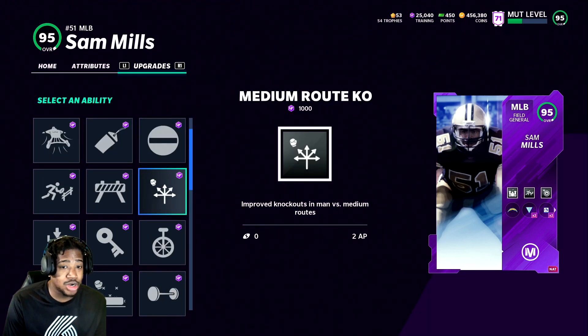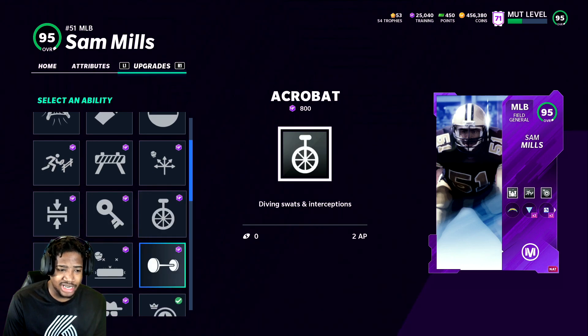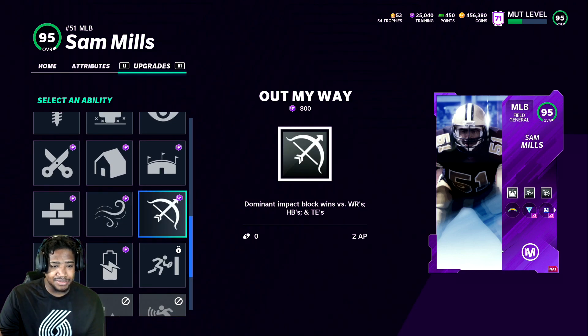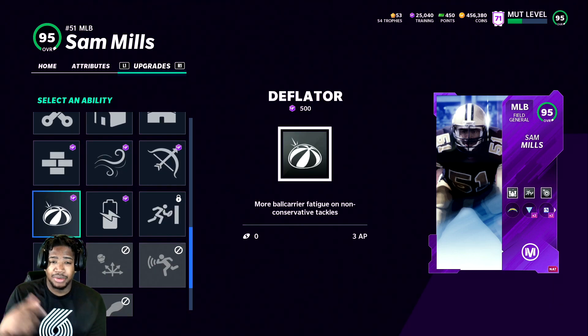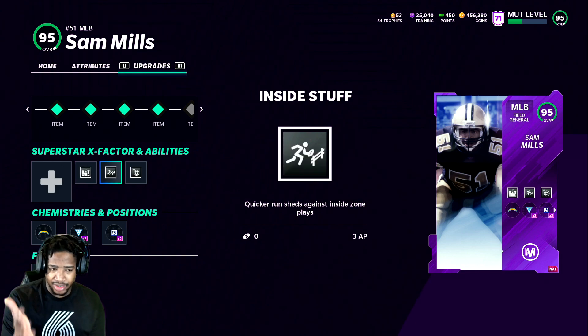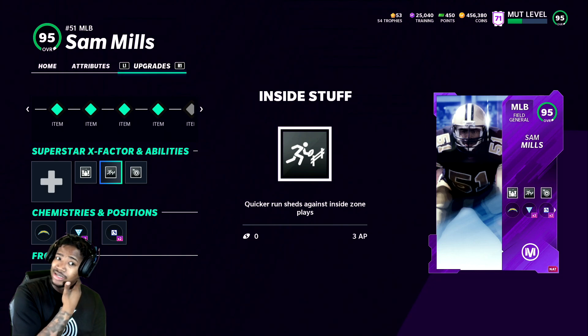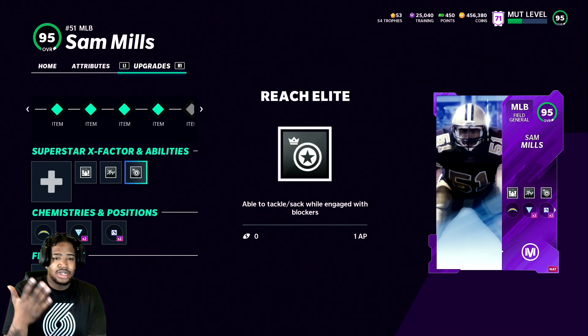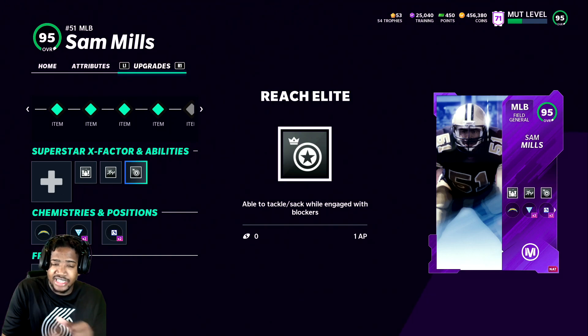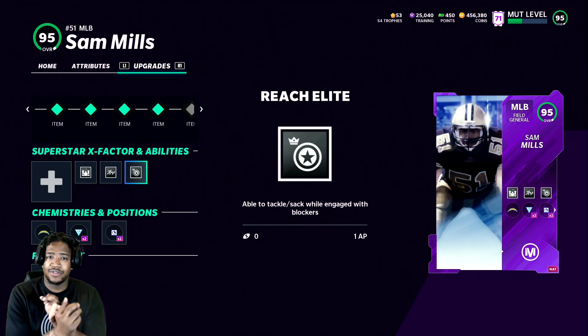The reason I recommend those: inside stuff — make sure he doesn't have run stopper. The reason you want these three is to prevent additional yardage gains while tackling, so that means about 90% of the time when you tackle somebody they go forward. Inside stuff gives quicker sheds against inside zone run plays, which the defense usually runs — this is the only ability he gets for running anyway. And reach elite: able to tackle or stack while engaging with blockers, which can help you get a tackle for loss or tackle in the backfield.